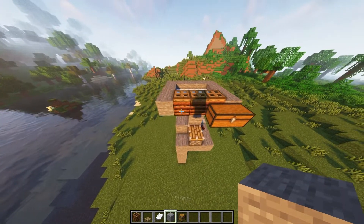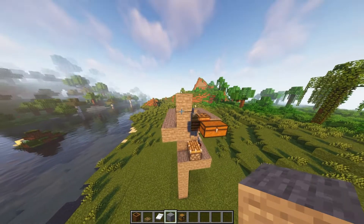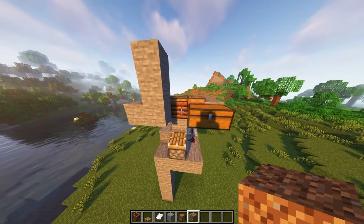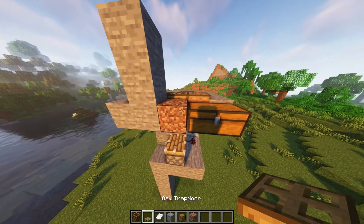Once this is done, place 2 chests on the right composter horizontally and leave the middle part empty. Now mirror the chests but with your building block. Next build up 2 with your building blocks so that you get this shape. Next add a temporary block between the stone and the chest and add a trapdoor in front.